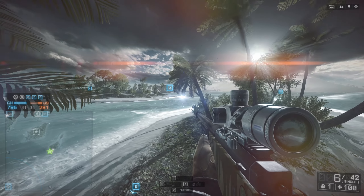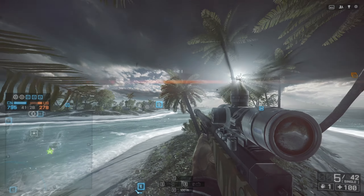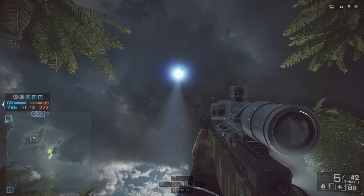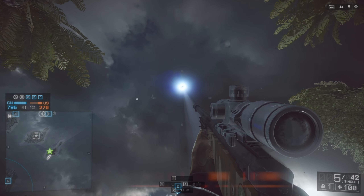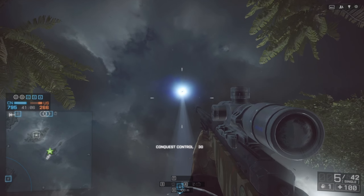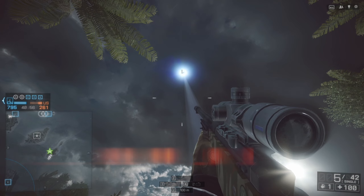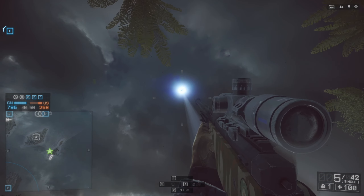There it is - there's the light. So we just have to shoot it. Nice. Oh my god, it's happening! We've got a UFO. It's searching for something. This is incredible. This is so cool. I love how DICE adds these easter eggs and little secrets.